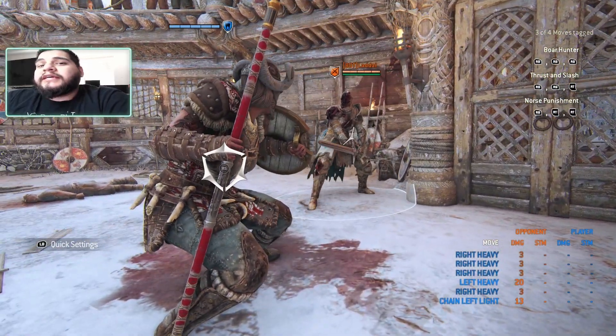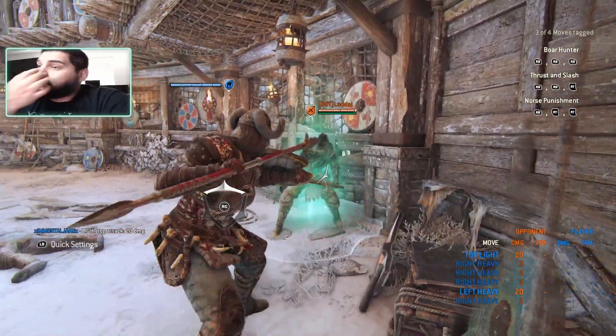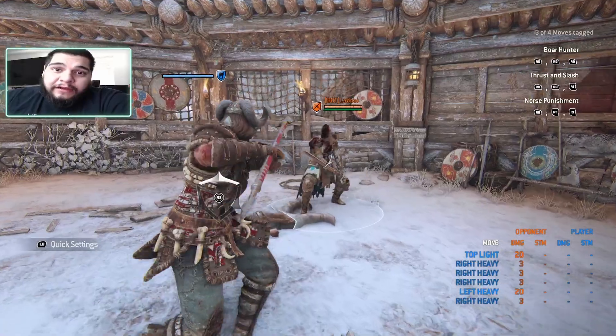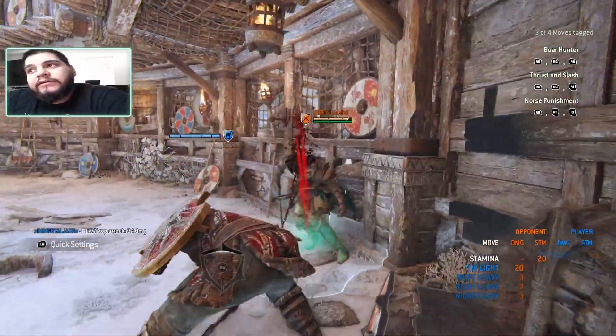In the stance you're blocking from all directions. Upon release you'll do a charging bash that guarantees a light — so bash into light is guaranteed. Be careful throwing it out though, it's very punishable if you miss. The good thing is that you can actually faint it by pressing B, and they'll think you're going for a bash, which will let you get a guard break.